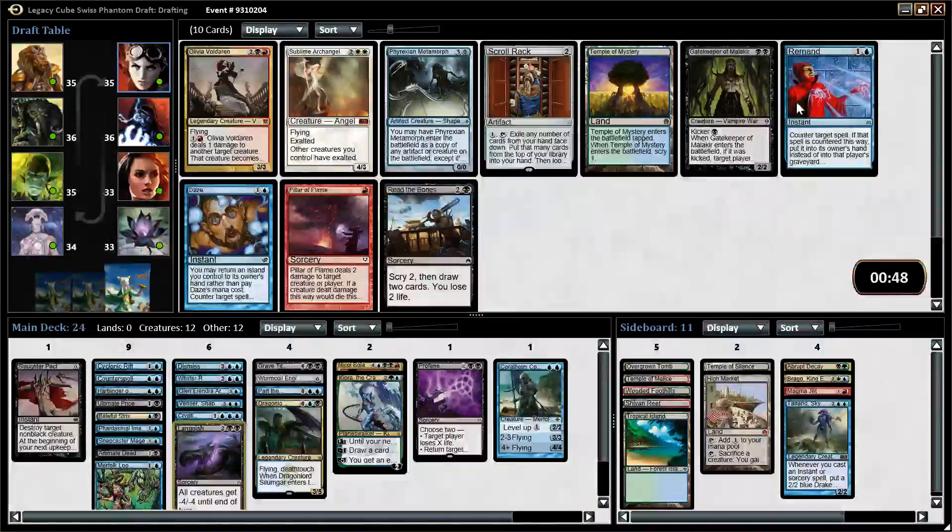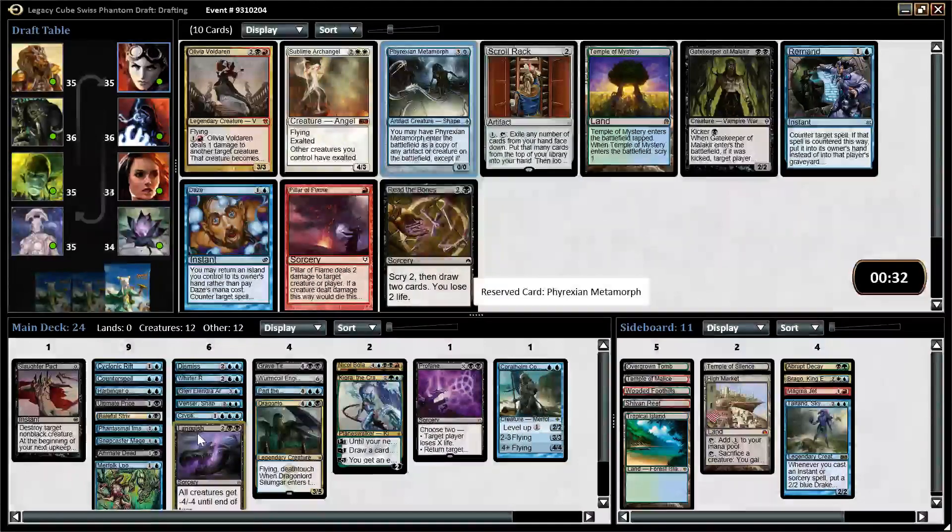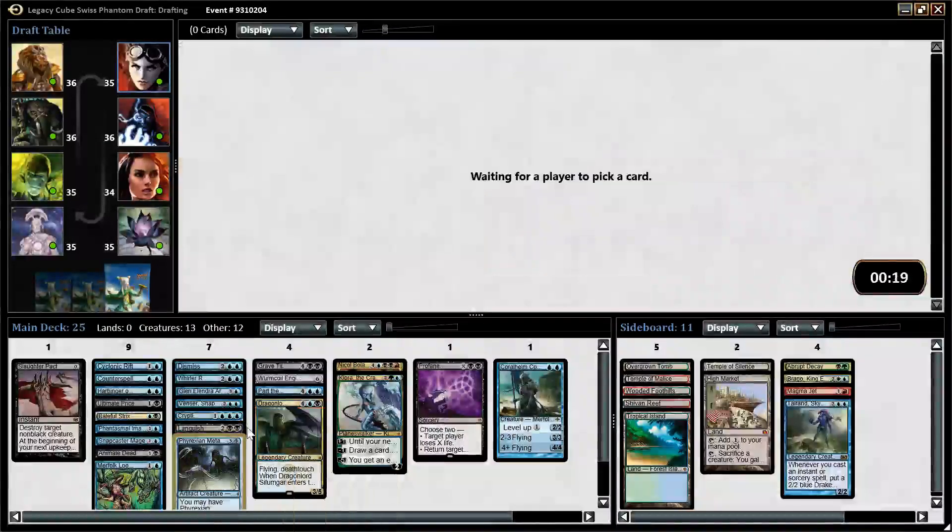We picked up Daze and Metamorph. Gatekeeper is sweet — only in this deck — but I don't think I'm going to take it. I think Daze and Metamorph are both just better. Metamorph is nice — it gives us a pseudo-three. Daze is of course nice. What do we have in the form of permission? We have Dismiss, Cryptic, and Counterspell already. I don't think I need the Daze — I think I can just go with Metamorph here. Probably play it too.